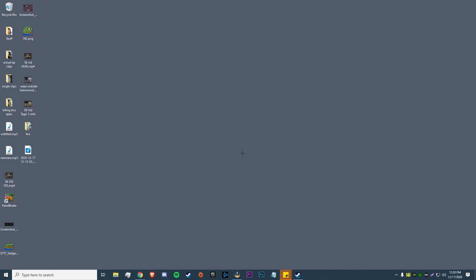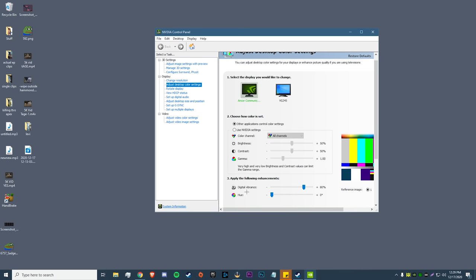Now we're going to hop out of game and look at other tweaks to enhance color. The first is digital vibrance through the NVIDIA Control Panel — this part is for NVIDIA users, and I'll have something for AMD users right after. Right-click your desktop, open the NVIDIA Control Panel, go to display settings, then adjust desktop color settings and find the digital vibrance slider. By default it's set to 50 — I usually have mine on 80, which is pretty high, but I'd recommend setting it anywhere from 65 to 80. Start at 65, see how you like it, and work your way up if colors still look bland. Hit apply and it's done.